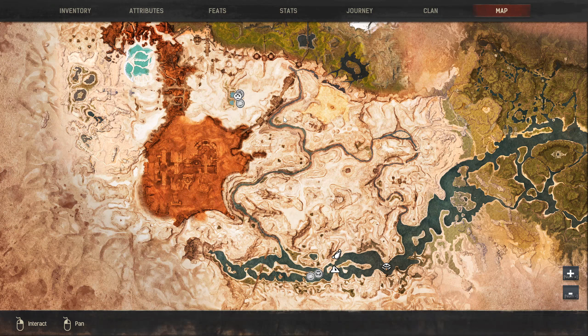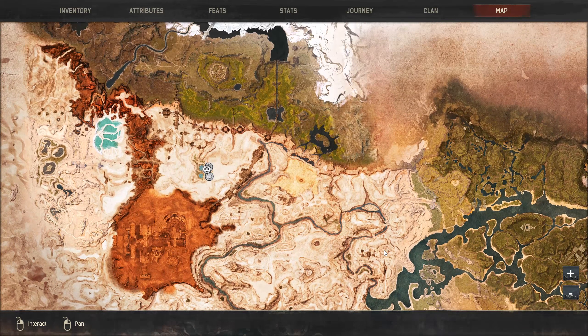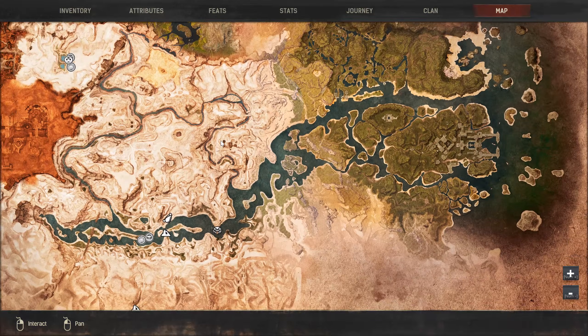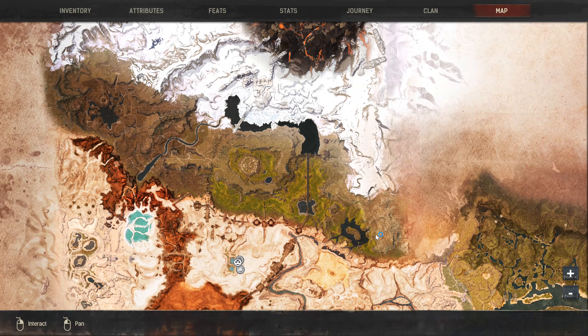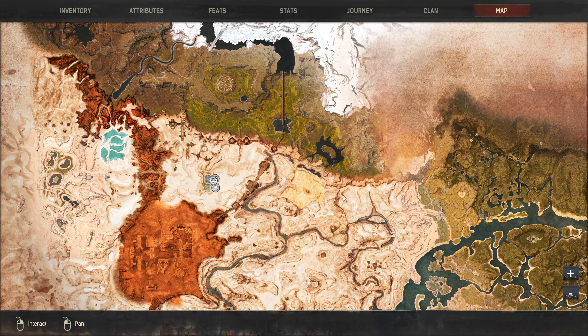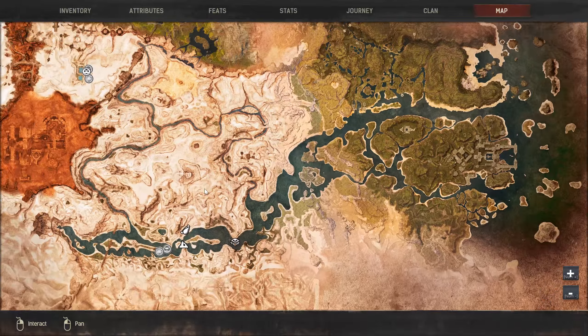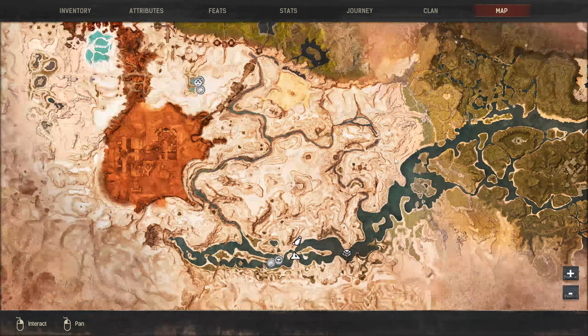We all know how this area looks. Eventually my plan is to make a base in each of the regions - I thought there were four, and actually there are four regions: there is snow, green, then there is a desert and a swamp.